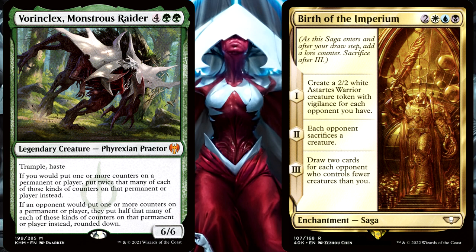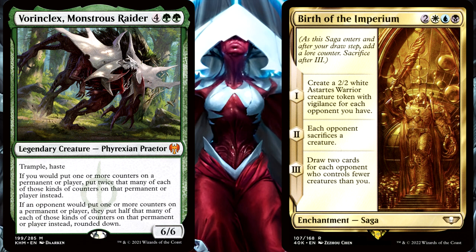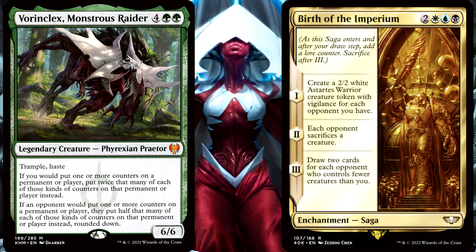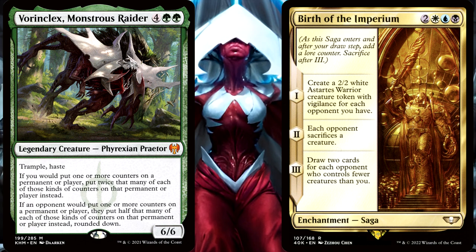Now, let's complicate things a bit. Let's say that you are the one that controls a Vorinclex, Monstrous Raider, which is when his first replacement effect will come into play. It says: if you would put one or more counters on a permanent or player, put twice that many of each of those kinds of counters on that permanent or player instead. So, you are again playing your Birth of the Imperium, which means that it will be entering the battlefield with two lore counters on it. Because it entered with two and never had a single counter placed on it, will you skip Chapter 1 — the creation of a 2/2 creature token — and go straight to making your opponent sacrifice a creature in Chapter 2? Or maybe you will get to do both Chapter 1 and Chapter 2's abilities.